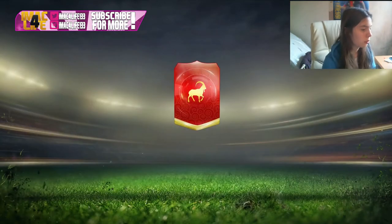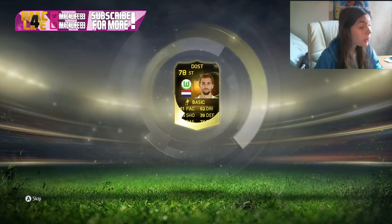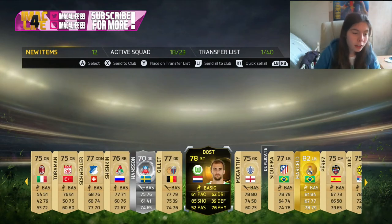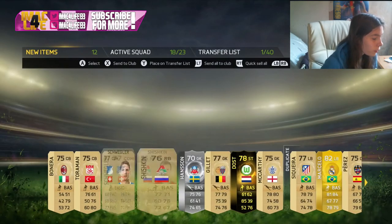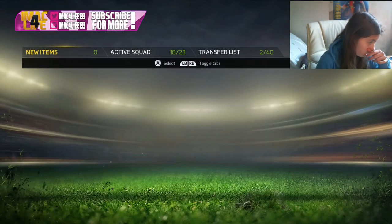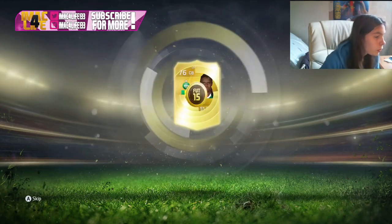We got Fonte - isn't he an upgrade? Oh my god, we got an inform! Finally, I've had an inform in freaking years. It's a discard inform but we got one and that just saved my day. I haven't had an inform in forever. We've got Marcelo there as well, so we'll list him on the transfer market. The inform is an alright player but he's only got two-star skill moves which isn't great.